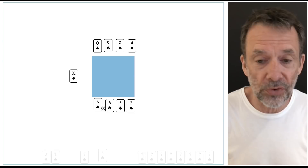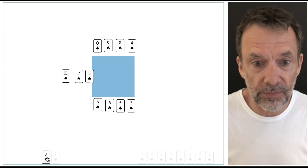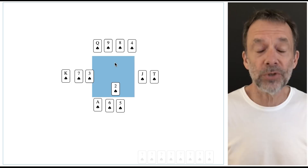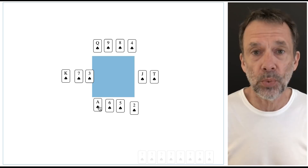We have to hope West has got the king. Say West has king-seven-three and East has jack-two. So I'm going to play low and if West plays the king I can play the four, and if West plays the three I can play the queen. Either way, my queen is going to win at some point. In fact, you might choose to play the ace first just in case someone has the singleton king. The important thing here is: low to the queen.